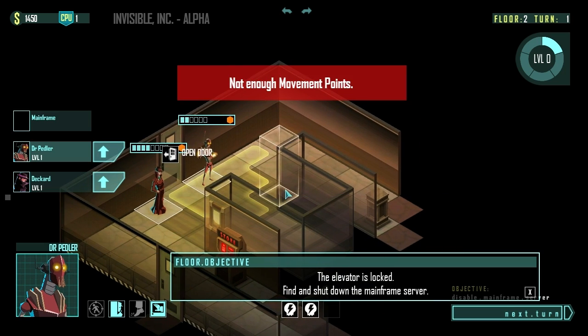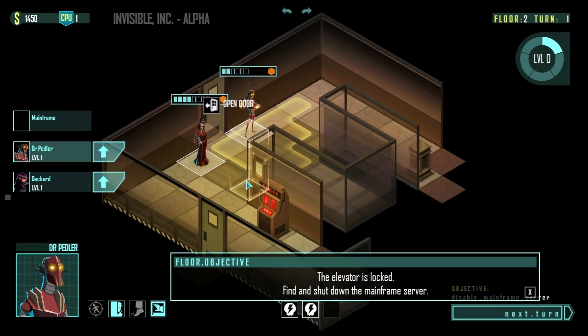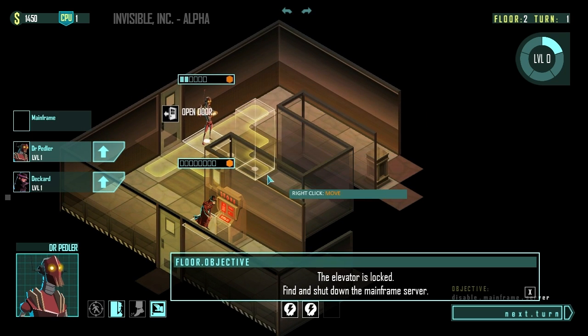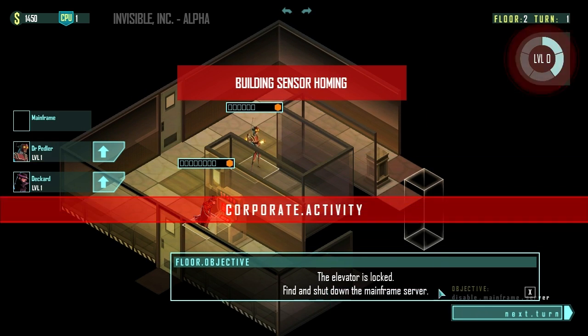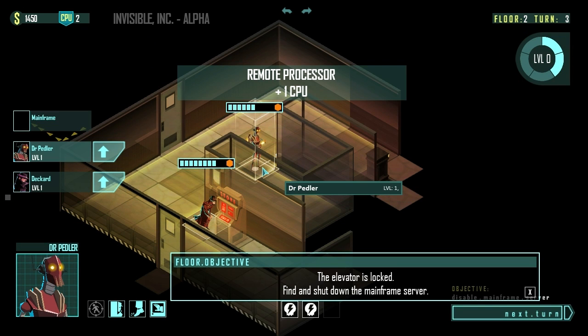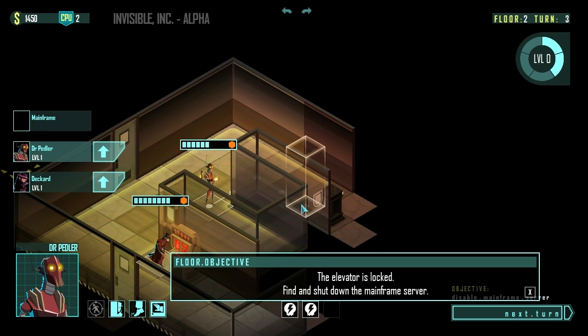I should probably check these corners. I've made a mistake already — I've been playing for like 12 seconds and I've already screwed up. Let's get back in here and give him a little more depth lane. In this mission, we've also got to find a key for the elevator, which means we need to shut down the mainframe server. Basically, a lot of bad things are about to happen.